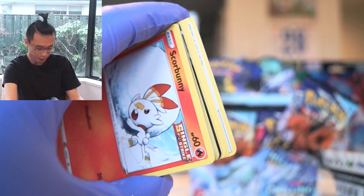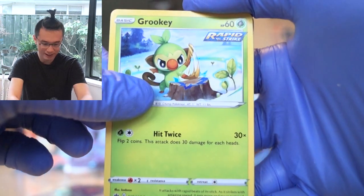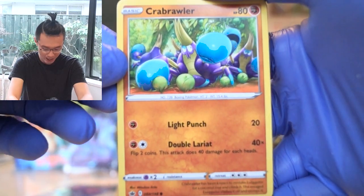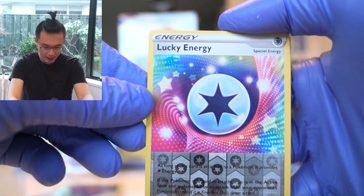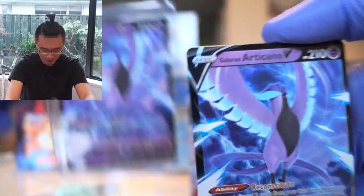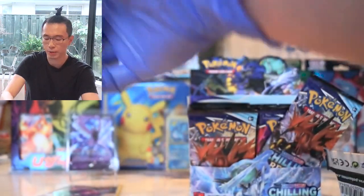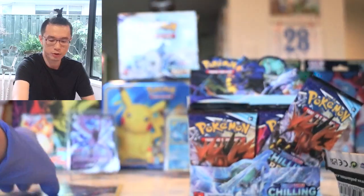That looks like a V card. A Scorbunny, a Grookey — I love how it's whacking its stick onto the tree stump — Crabrawler with all of its berries. A Skullwuvet, Ladybud, Lucky Energy. The rare is Articuno V! Oh, we got that V — Galarian Articuno. Should this be brother and son? Into the sleeve. Oh, I love that feeling when you put it so smoothly into the sleeve.